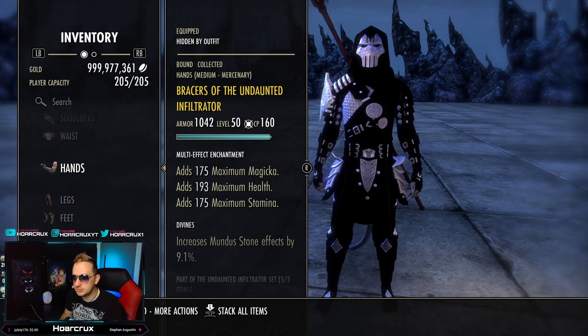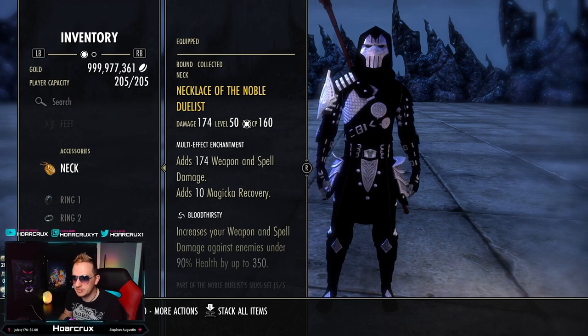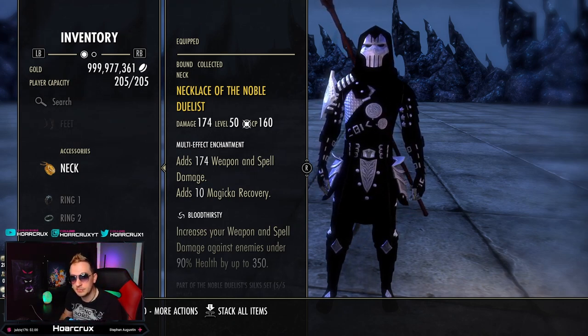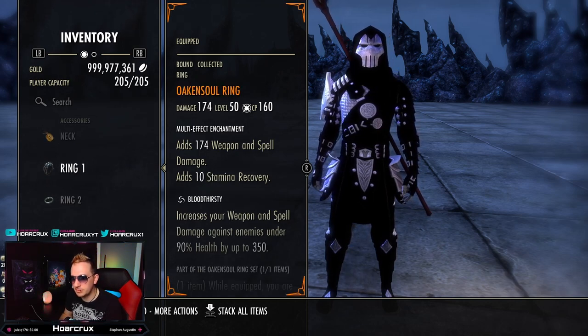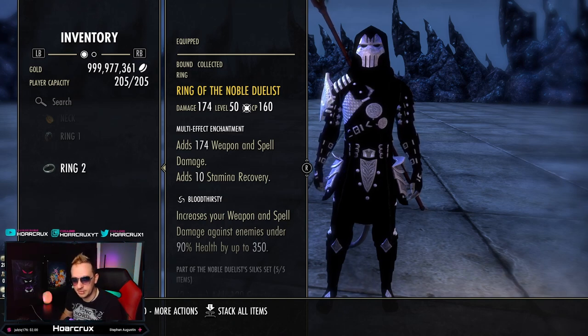The rest of the gear is going to be Undaunted Infiltrator — everything Tri-Stat Glyph with Divines. When it comes to jewelry, we have one Noble Duelist ring — you want Bloodthirsty with a Weapon and Spell Damage Enchantment. We have Oak and Soul — you want Bloodthirsty with a Weapon and Spell Damage Enchantment. And the Ring of Noble Duelist again — Bloodthirsty with a Weapon Damage Enchantment.